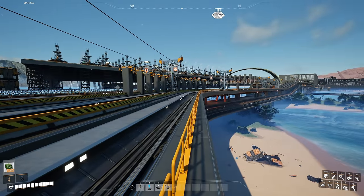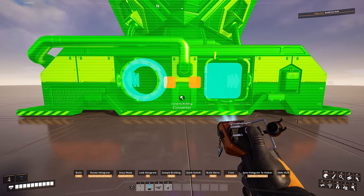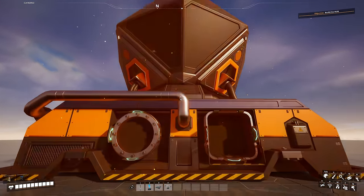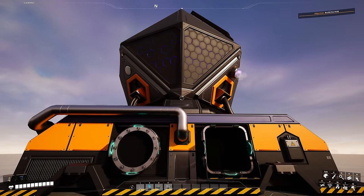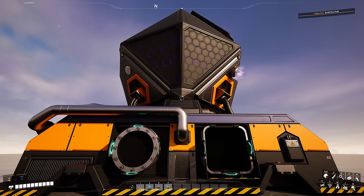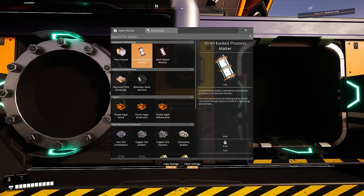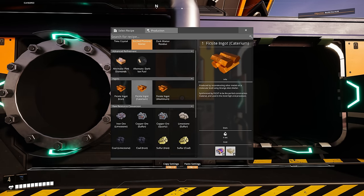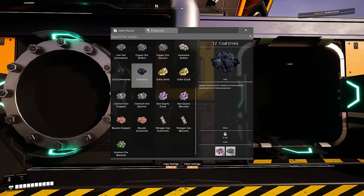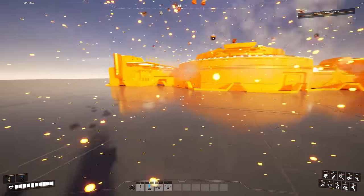The Converter building has cool, alien-like sounds. Looking at its recipes, you can see Time Crystals, Excited Photonic Matter (blue juice), and Dark Matter Residue (pink juice), along with alternate recipes. Next is the Quantum Encoder, which is a large building — several foundations in length — and as noted in the trailer, all residue is a byproduct on every single recipe.